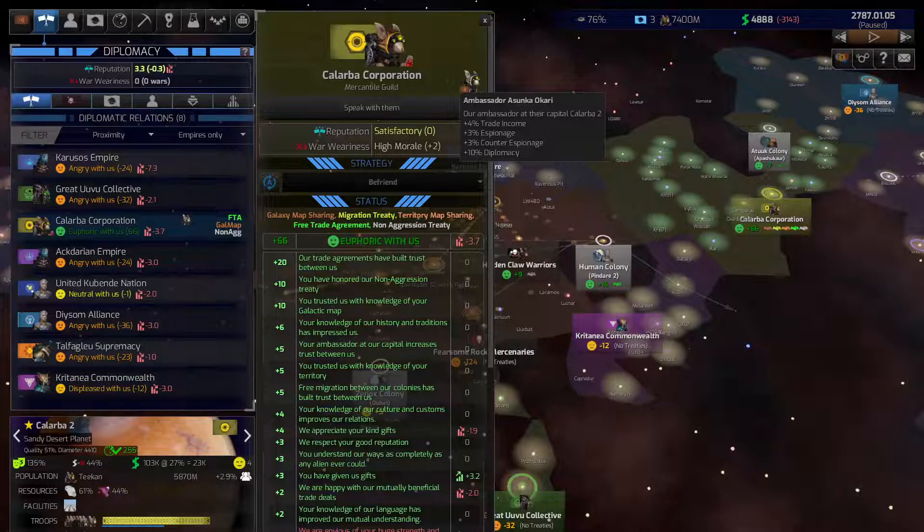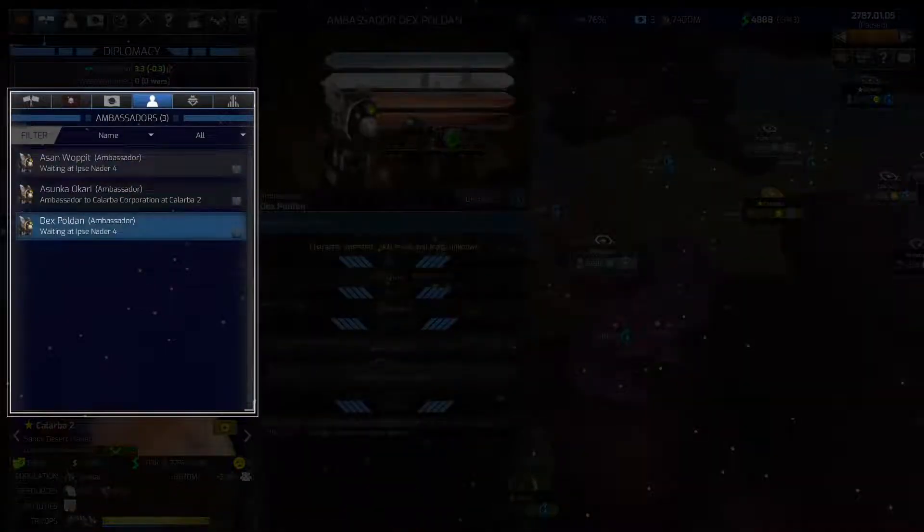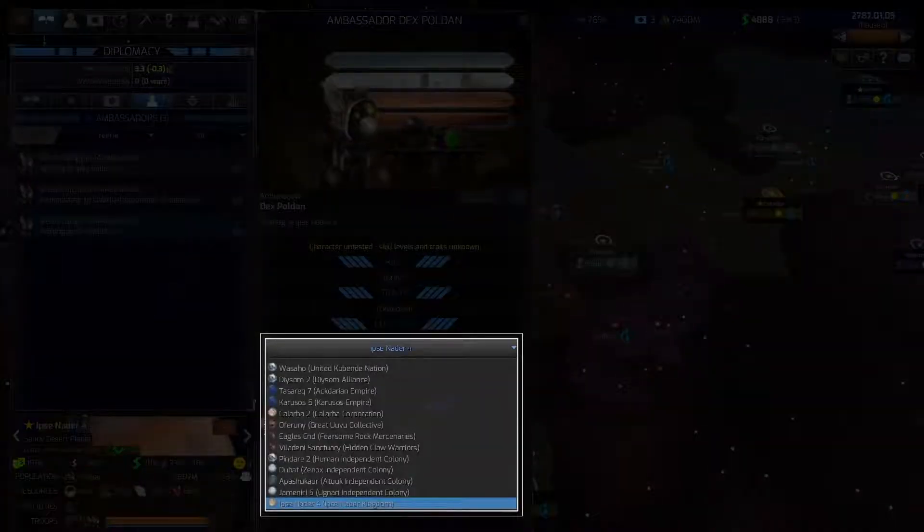Among the special characters in your empire, ambassadors can be crucial, though you never have enough for all the other empires. Pick and choose where to send your ambassadors to shore up and facilitate key relationships.